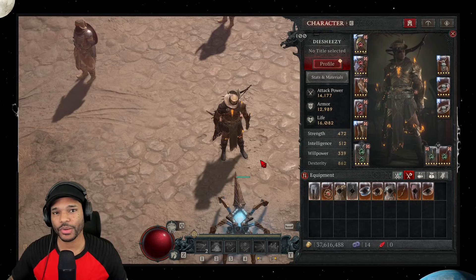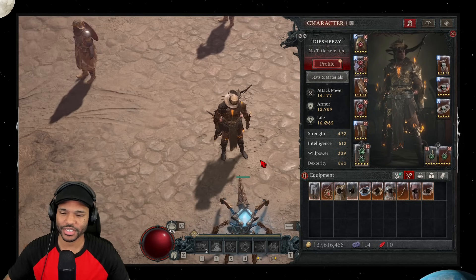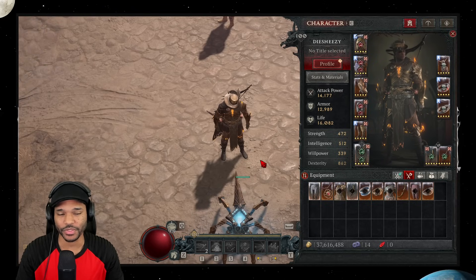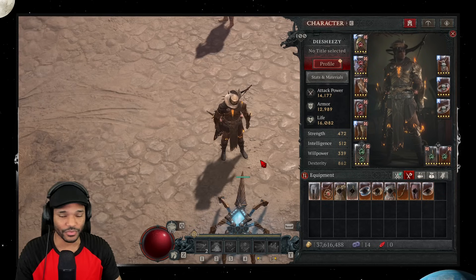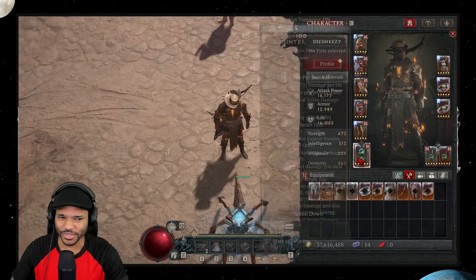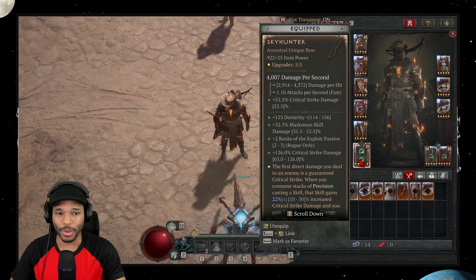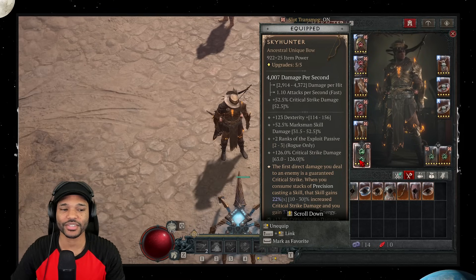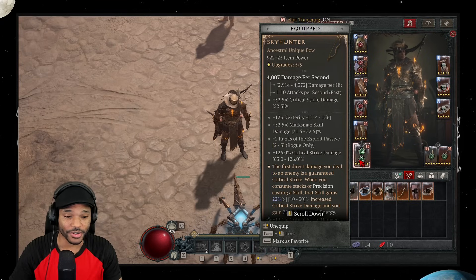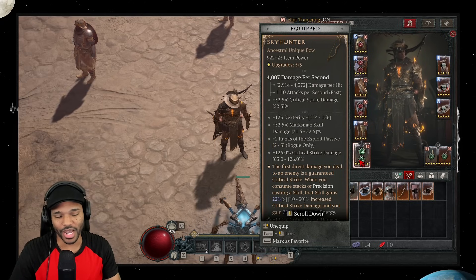Let's go over the gearing real quick. This is the gear I've used in the clip you saw earlier. This is going to be a little bit different than what I have on the Maxroll guide — this is more my personal setup, so I'll point out differences so you can choose what works best for you. Starting with the Skyhunter: prioritize item level for higher weapon damage, then the unique affix, and third, critical strike damage. I got two of the three pretty decent, but the unique affix leaves a lot to be desired, so I've got some farming to do.